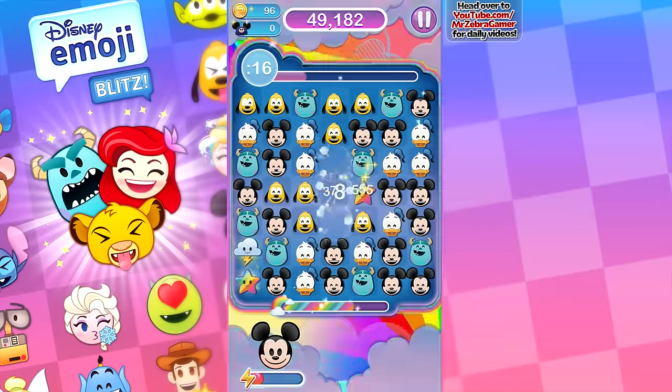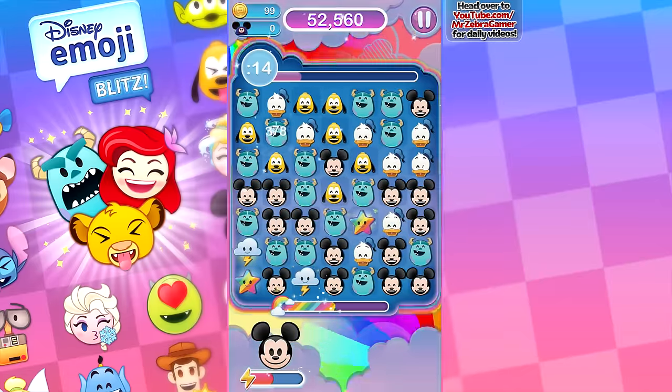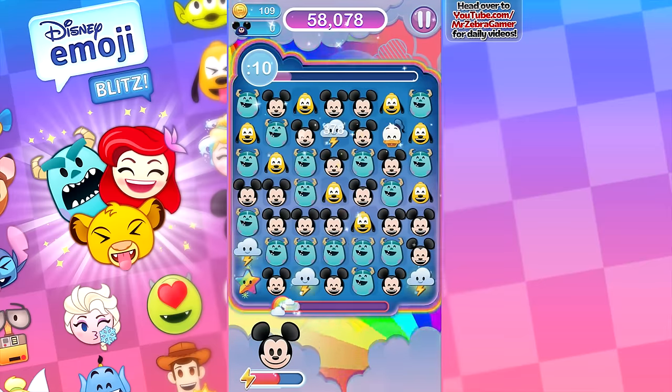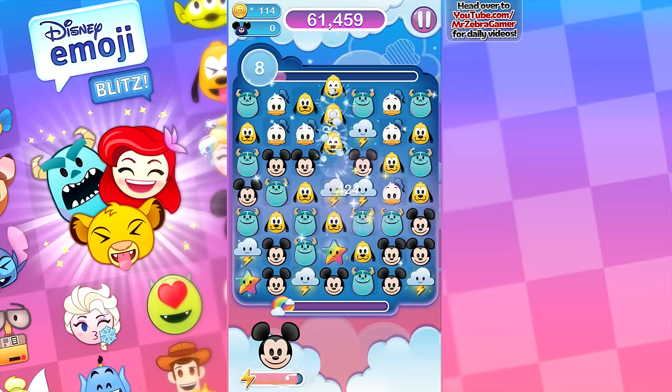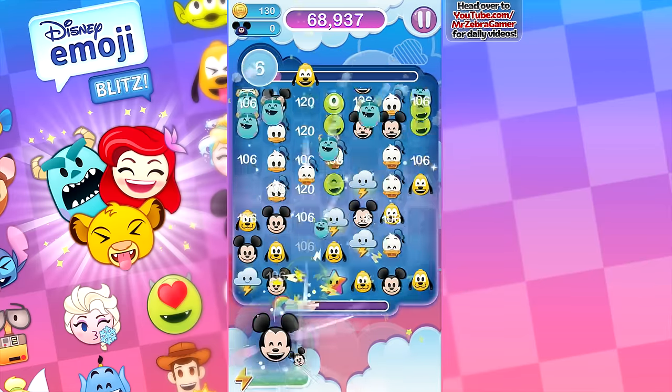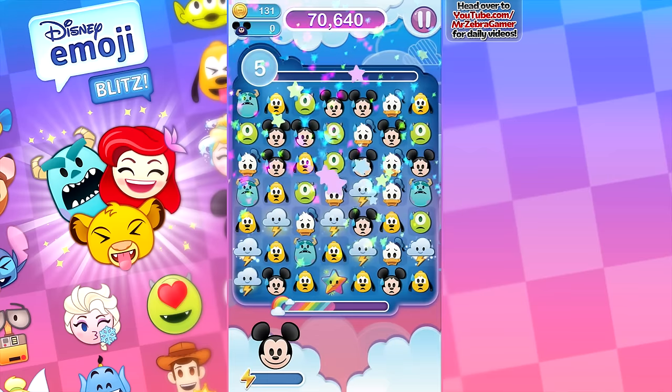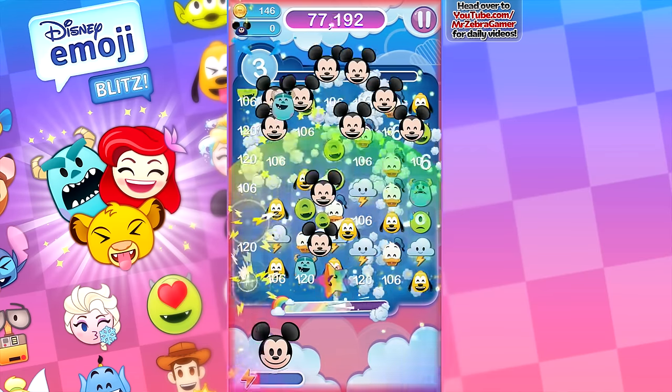Blitz mode again — so let's go ahead and get that Sully matchup over there. Maybe we can get another Mickey matchup — get these guys over there. Sullys are absolutely everywhere. Mickeys are there. And we got six seconds left — use this again, use that again, there it goes. So that should be that mission done — we should be getting both missions done here.